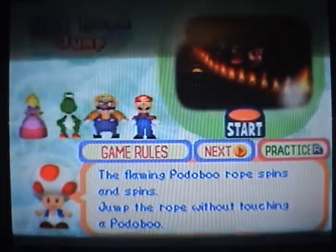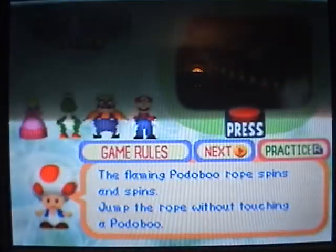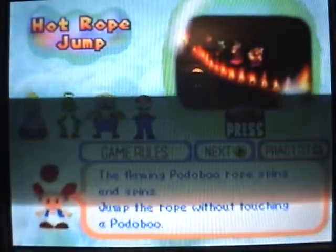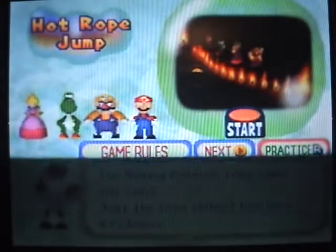Here's Hot Rope Jump, another returning minigame. You have to jump the Piranha Plant jump rope. In the first one, the first player to fall loses 15 coins and the others get 5 each, or if they survive 20 jumps they all get 10 coins. In this one, the last player surviving wins and it goes on forever. This one can get really confusing because the ropes seem to change directions and speeds a lot — you could be jumping really fast and then it starts going slow, and you accidentally jump into it.